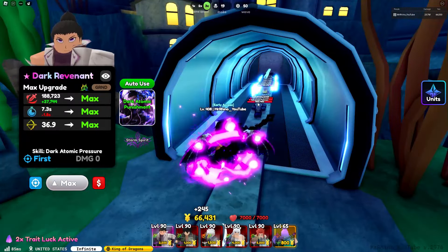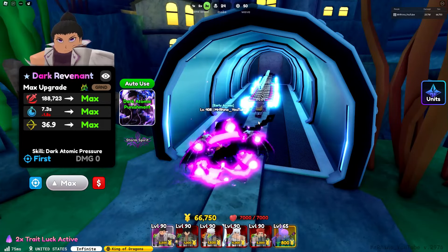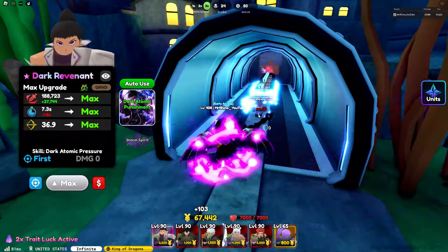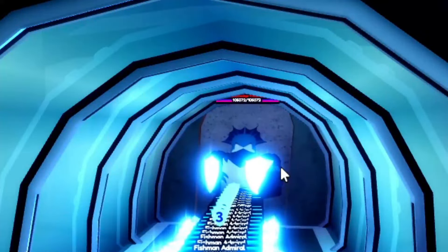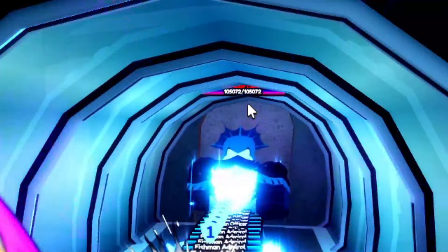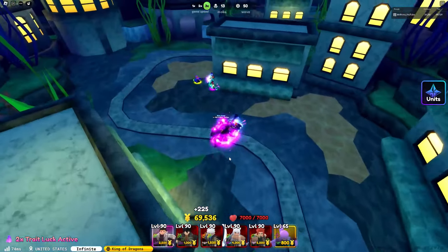Let's see where the boss is at — the enemy health is not that high, 16,000. Lunar Impress can destroy those enemies. The boss's health is 105,000 — that's not even a lot.